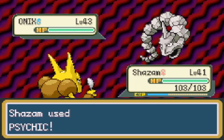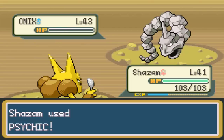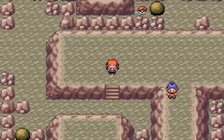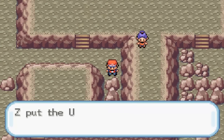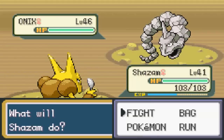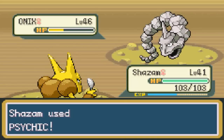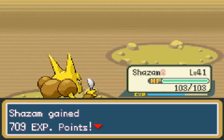Shazam, kill the Onix! I should have bought some Repels - I just thought of that. Take down the Onix, Shazam gains some experience points. Over here there should be an Ultra Ball - yes, that was the Ultra Ball I was thinking of. I hate you, Onix - you're becoming the new Zubat. Psychic! And you're dead. Shazam will gain some more experience points.